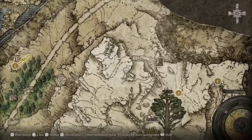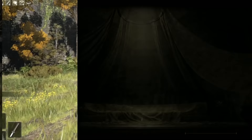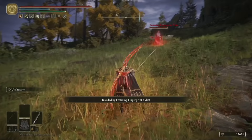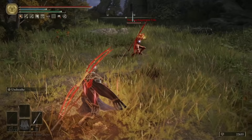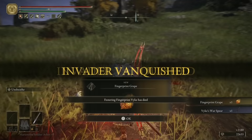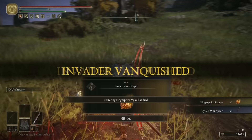This brings us to our final tip for this video. Head back to the Frenzied Flame Village Outskirts, run through the village and as you head up the hill towards the back, head towards the church in the northwest and you'll be invaded by Festering Fingerprint Vike. He's good — I actually had a really tough time against this guy. But when you beat him, you'll be rewarded with the Fingerprint Grape key item, which is used to progress Hyetta's questline, and the awesome Vike's War Spear that he was wrecking me with.